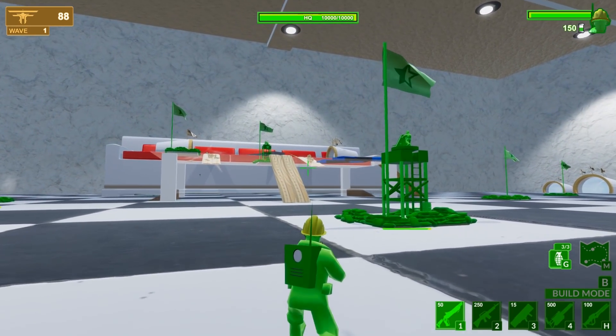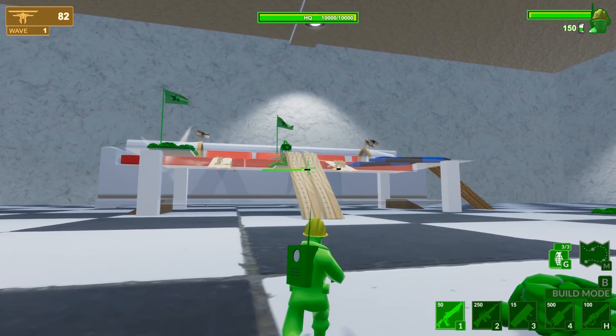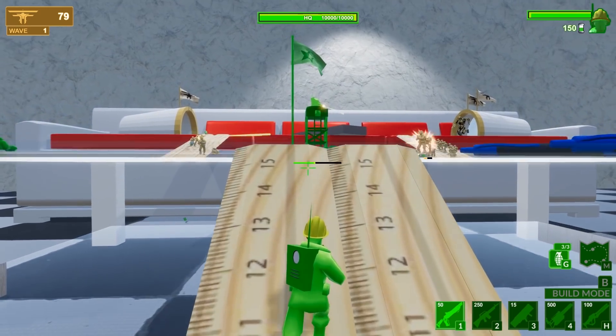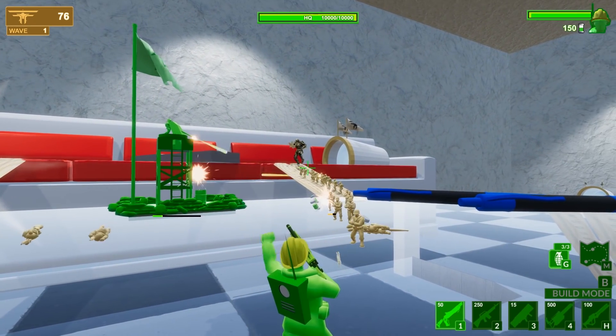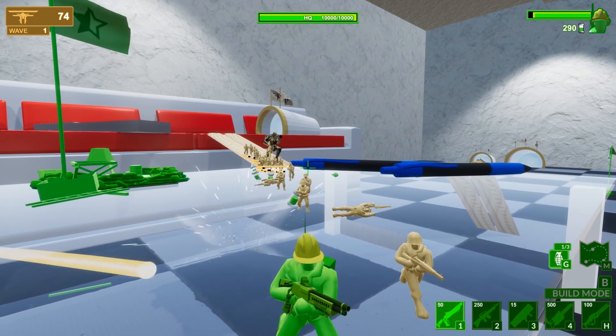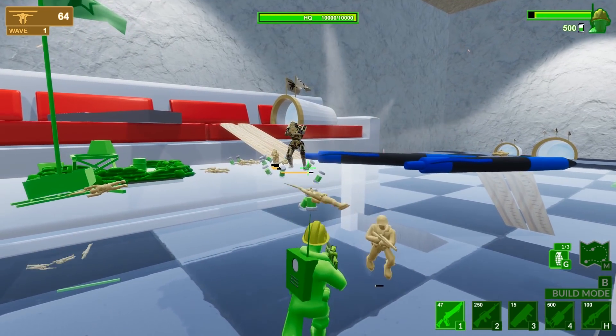Here they come down the slopes. We also have some grenades ready too. It looks like our tower is taking a beating. The health is disappearing from that quickly. Let's toss a grenade up here. Grenades are rather effective. Boom, boom. There we go. Got him with the second.